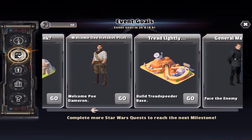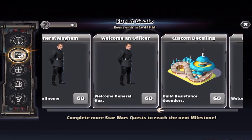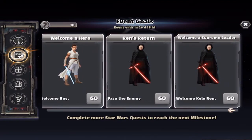Tread Speeder Base. There's General Hux, I believe — yep, we have to welcome General Hux. Resistance Speeders. There's Rey. Kylo Ren. And then, welcome Kylo Ren.